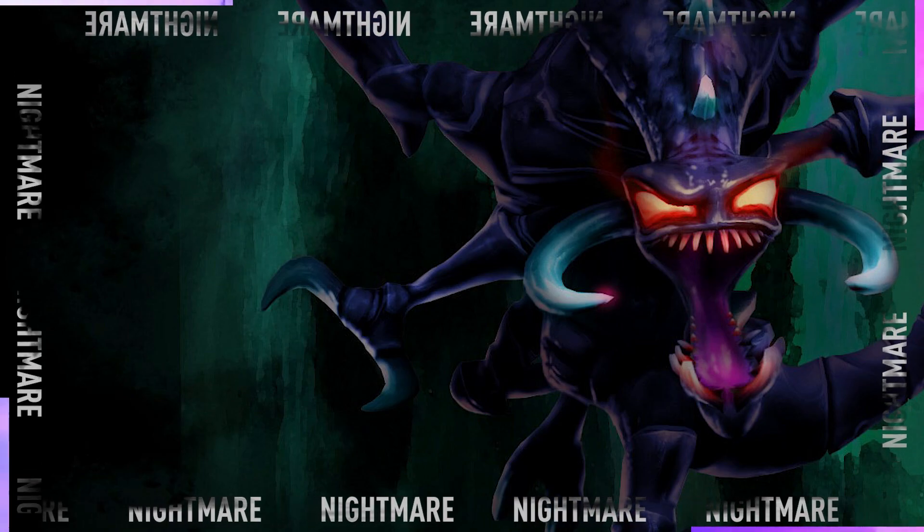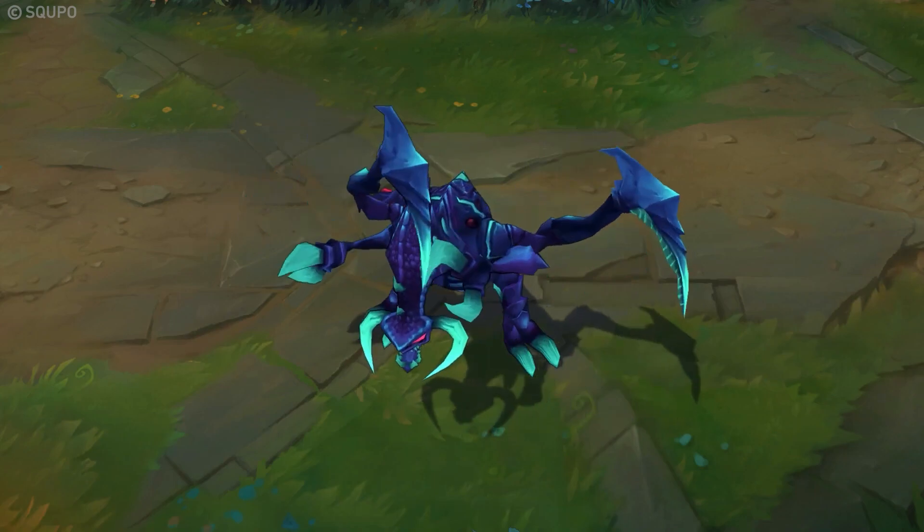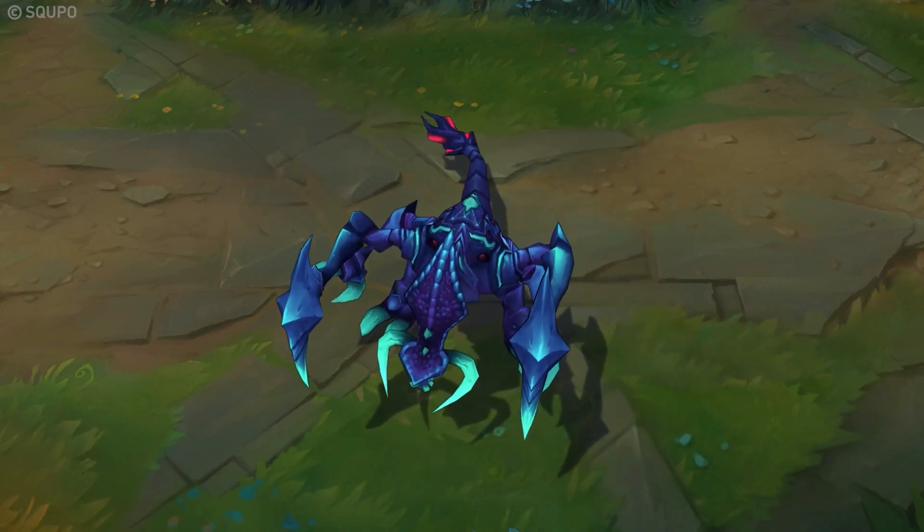Nightmare Cho'gath — enough said, right? A chroma for a whopping 520 RP, and the splash art looks like it was drawn by a kindergarten child.